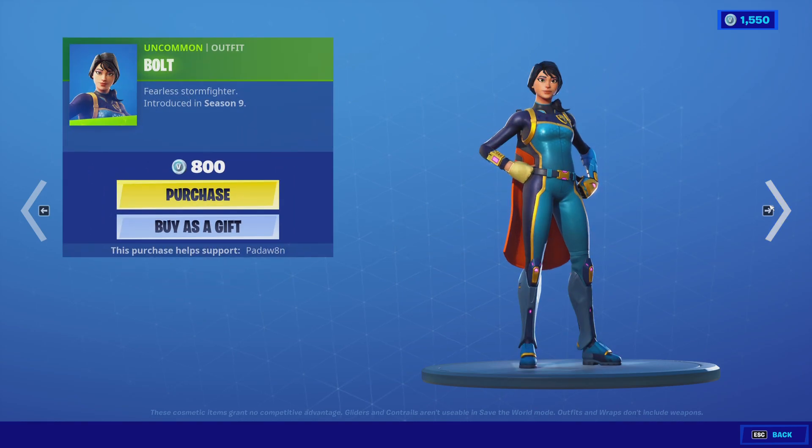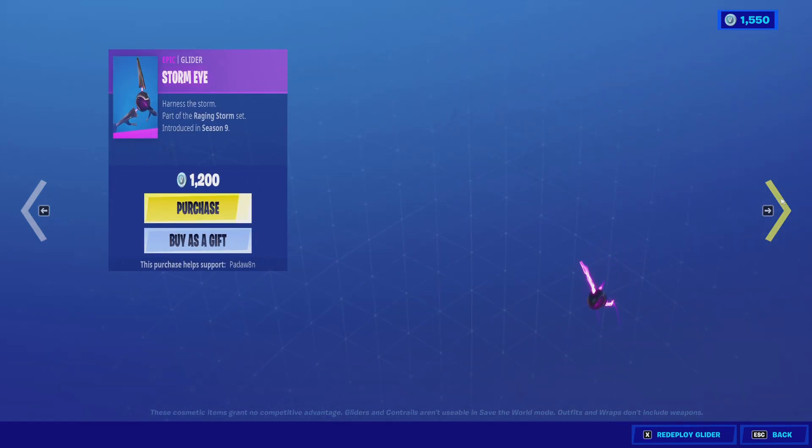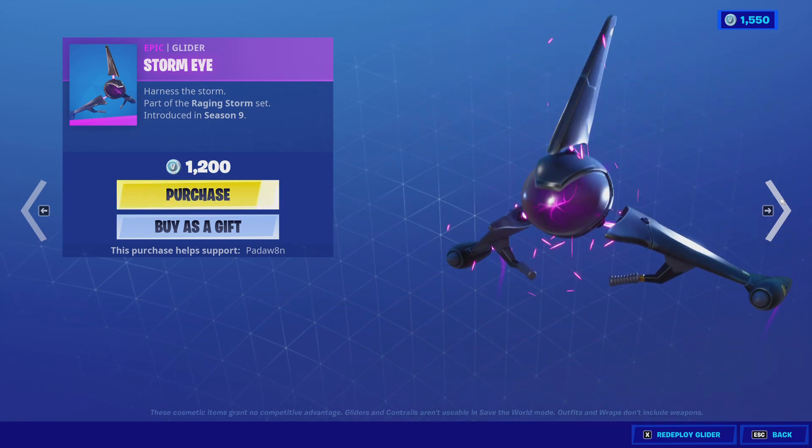We've got the Tempest with the Lightning Cloak and the Bolt skin, the Storm Bolt pickaxe, and the Storm Eye glider.